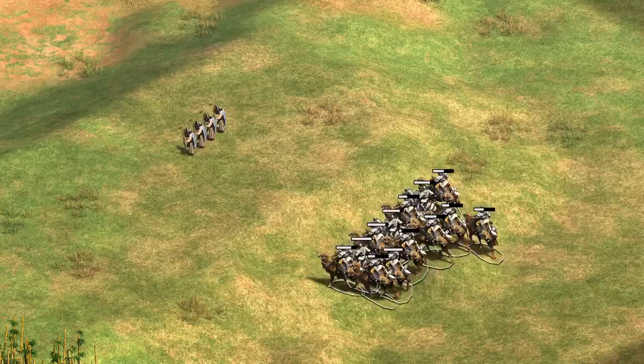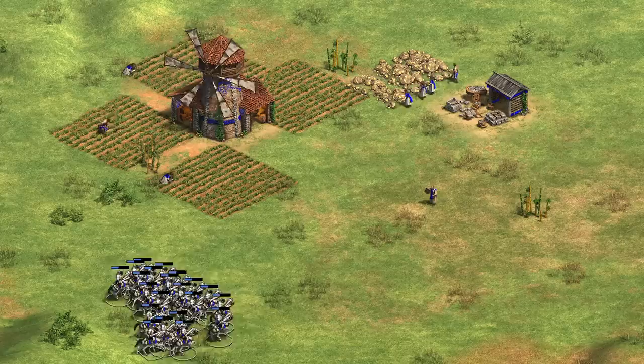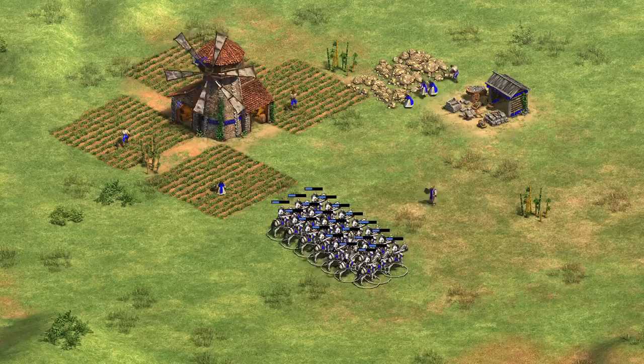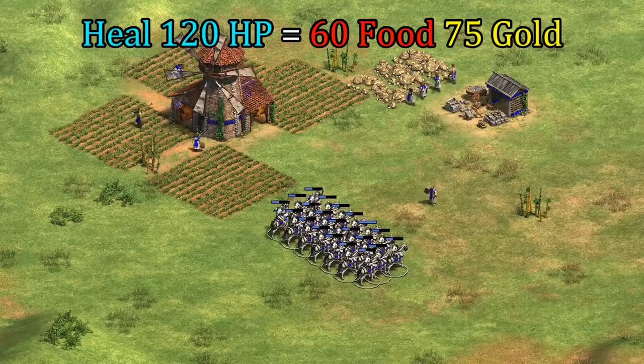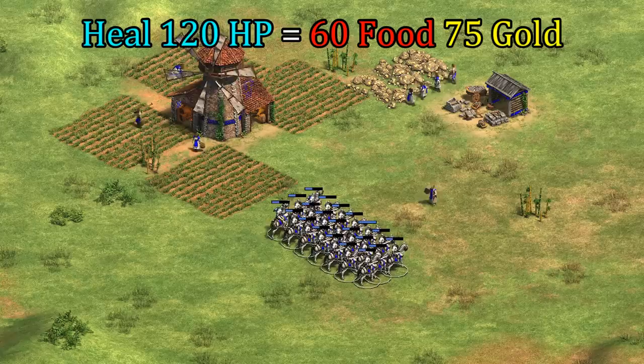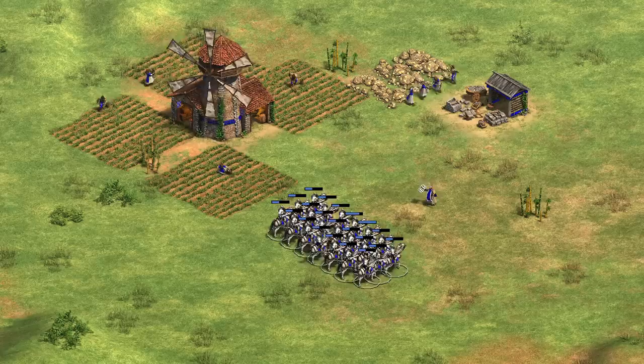Getting back to focusing just on healing — what about healing valuable units after a fight? In practice you don't want to always be sending your units across the map after every fight, as that would kill your momentum. To put some numbers on the value of a quick heal, I think it's helpful to frame it as a way to generate resources. If you can heal a unit back from 1 HP to full health, it feels comparable to training a brand new unit but without the cost. For a group of knights, every 120 HP of healing is indirectly giving you 60 food and 75 gold in value — the cost of a knight.